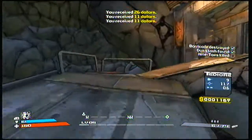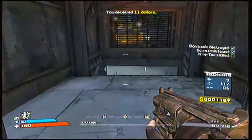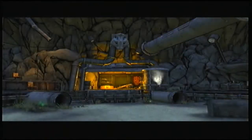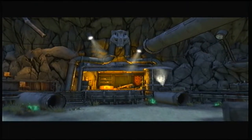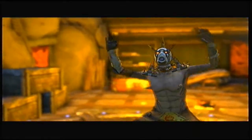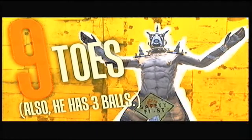Let's go to our first mini-boss. 'You woke the wrong dog.' Nine Toes — and he has two balls. Awesome.